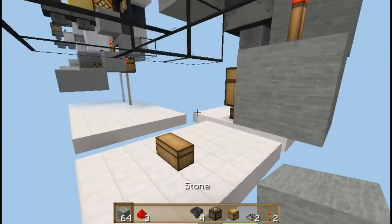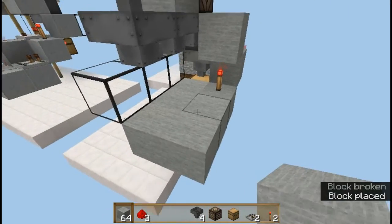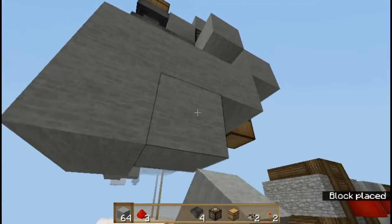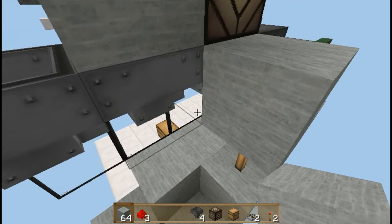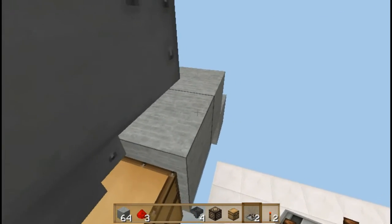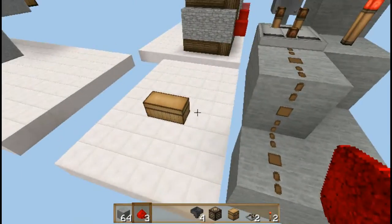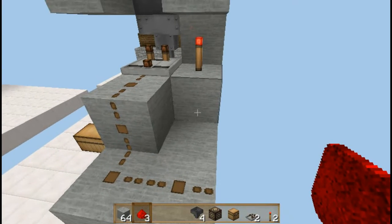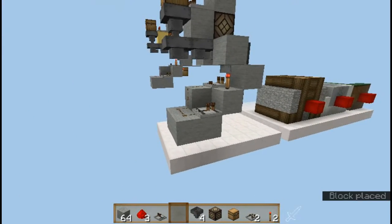After you've done this, place three solid blocks like this, and some more solid blocks underneath those. Now you're ready to place some redstone. The redstone goes like this: place a comparator right here — do not right-click that — then place redstone over here, over here, and over here. Then place a repeater right over here. And you're done with the redstone part.